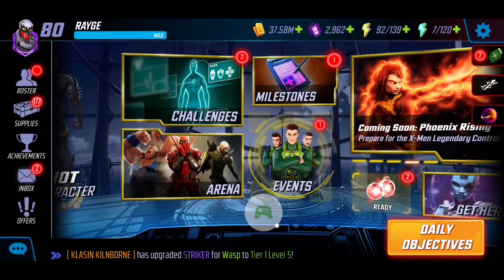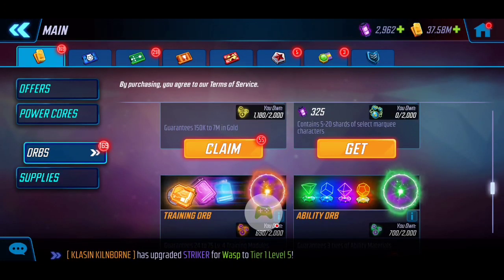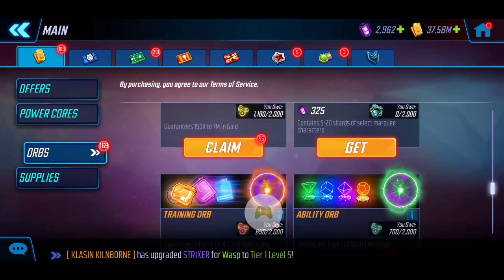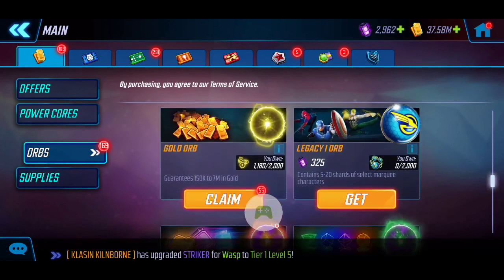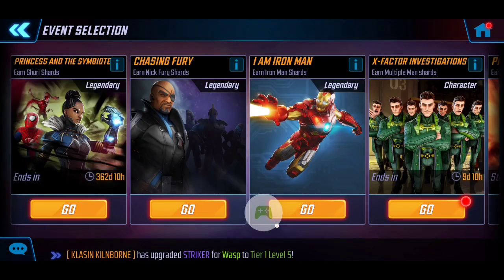Something I've found very useful: a lot of players open gold orbs the moment they get them. I only open mine when I hit 100 orbs — you may have seen that in my earlier videos. There's always a huge burst of gold when I open those 100 at once. I currently have 37 million gold but also have 55 orbs waiting. I'll hold until 100. You can naturally build up 100 orbs in a few months just by playing regularly, completing milestones, and participating in Scopely events.